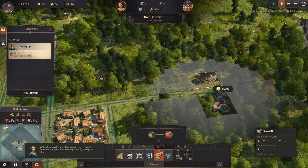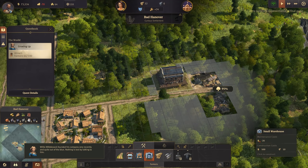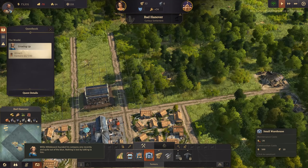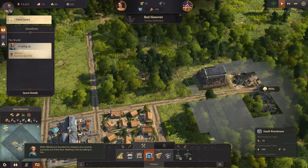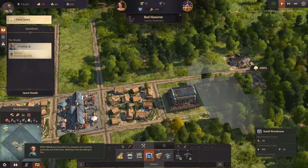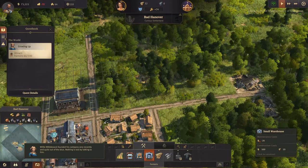Let's build the sawmill opposite. And then I believe we also need a small warehouse for it. It's going to fit in quite nicely. I don't know if it has to be fairly close so that they can access it, but I don't think that's too far away. Let's try popping it there.